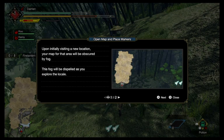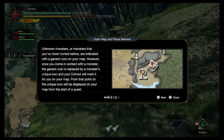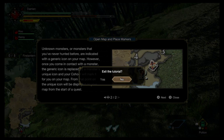Every map gives you, upon initially visiting a new location, your map — clearing the fog. Unknown monsters or monsters you've never hunted before are indicated with a generic icon on your map. However, once you come in contact with a monster, the generic icon is replaced by the monster's unique icon, and your Palamute will mark it for you. From that point on, a unique icon will display on your map from the start of the quest.